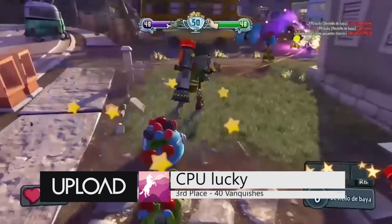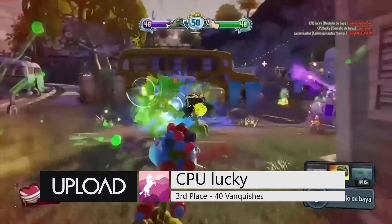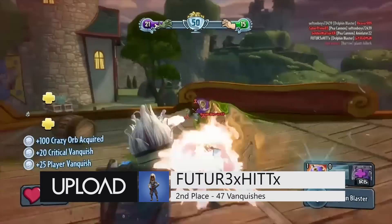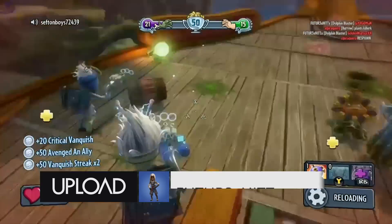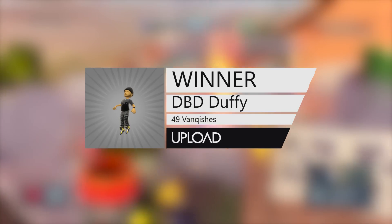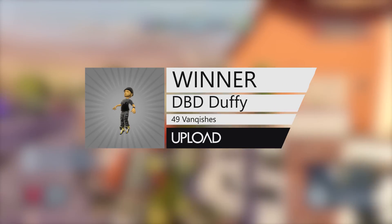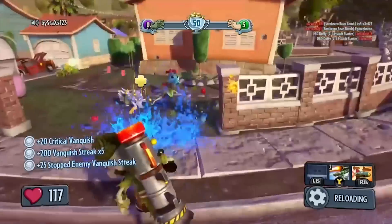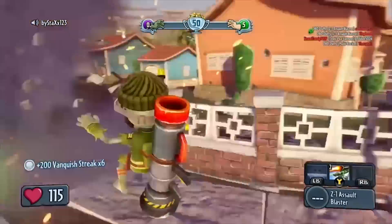But first, let's take a look at the winners from last week's Plants vs. Zombies Garden Warfare Challenge. We asked you guys to try to get the highest number of Vanquishes in the new mode, Vanquish Confirmed. In third place, with 40 Vanquishes, it's CPU Lucky. Coming in second place, with 47 Vanquishes, is Future Hit. And in first place, with 49 Vanquishes, it's DBD Duffy. Congratulations, DBD Duffy!